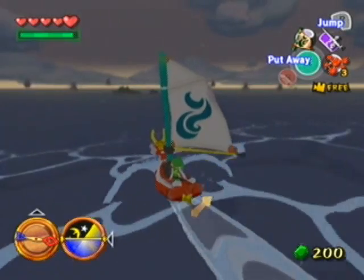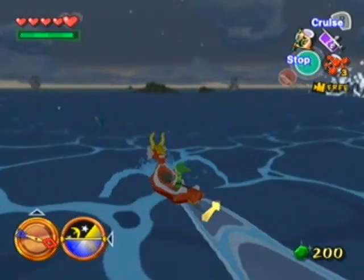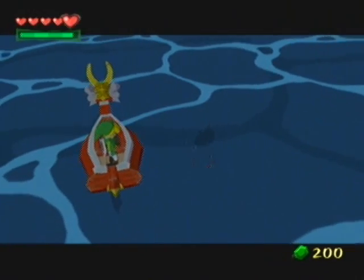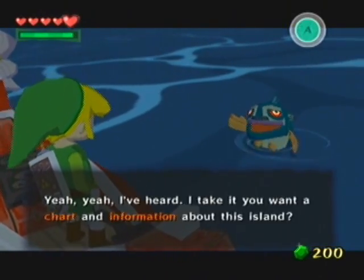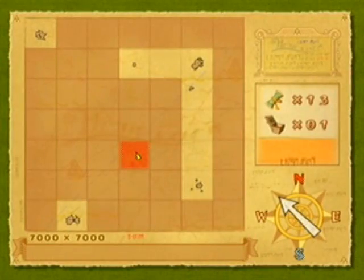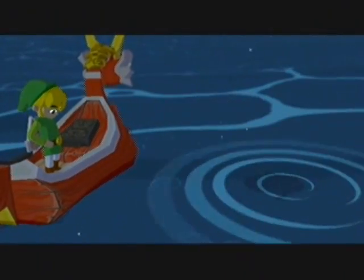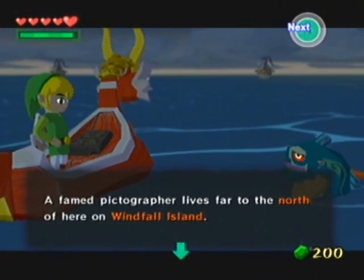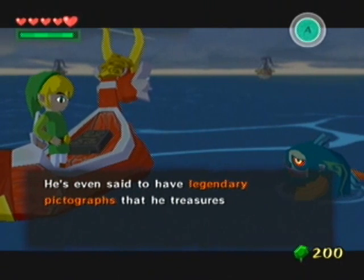Now sailing in the nighttime. I love nighttimes in this game — it reminds me of Majora's Mask a little bit. This island looks rather familiar. This is Southern Triangle Island. A famed photographer lives far to the north on Windfall Island — he's apparently really wise and talented in the ways of pictography. He's said to have legendary pictographs that he treasures above all other things, kept hidden away in a secret safe.